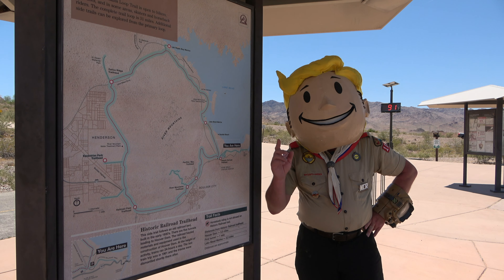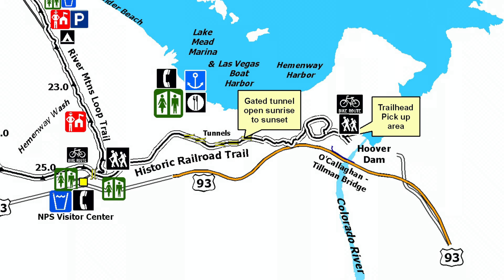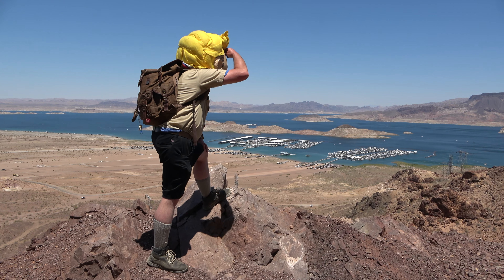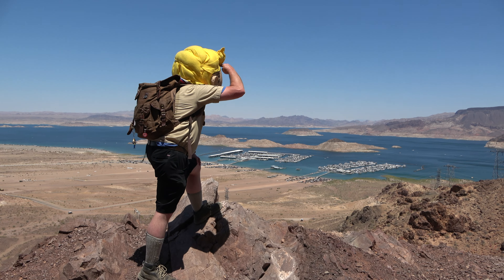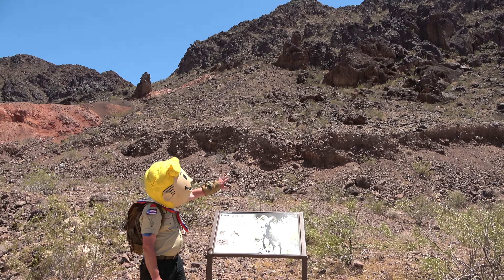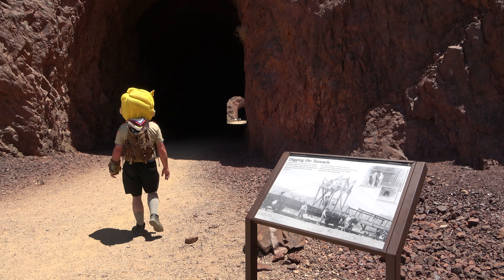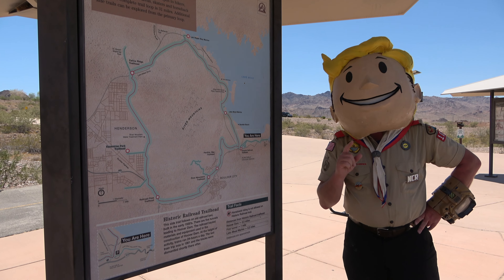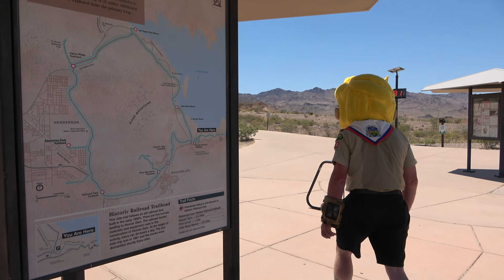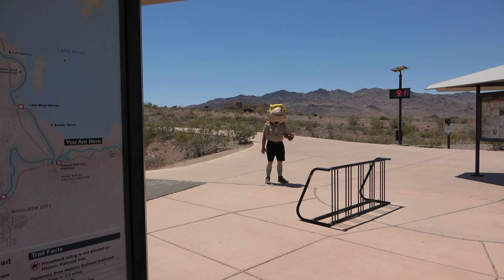Just before you enter the Lake Mead National Recreation Area, you'll notice a visitor center to your right. Just below that is a trailhead for the Historic Railroad Trail. The 3.7-mile trail follows the route used by various trains to move stone and construction materials to and from the Hoover Dam during its construction. The trail offers spectacular views of Lake Mead and the surrounding areas and has a number of informative stations where you can learn all about the railroad activity, the wildlife that inhabits the area, and all about Lake Mead. If you're visiting Lake Mead and Hoover Dam, be sure to check out this awesome trail. Take plenty of water if walking it in the summertime as it can get pretty hot — there's a convenient thermometer right at the trailhead.